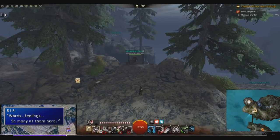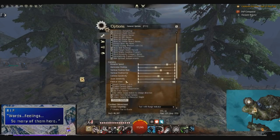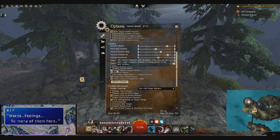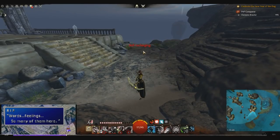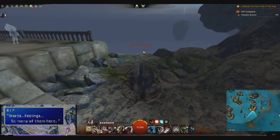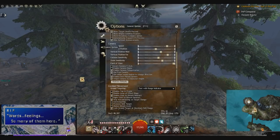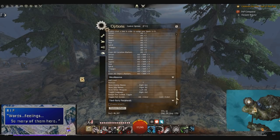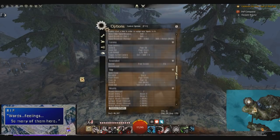Before we get started, there are some settings you need to enable. First, go to camera settings and enable camera teleportation — this allows you to immediately see your new surroundings whenever you teleport, rather than having a camera delay. Also enable free camera, which lets you see your surroundings more freely, independent of where your character is going. Finally, go to key bindings and bind 'About Face' and 'Look Behind,' as those will enable some advanced techniques.